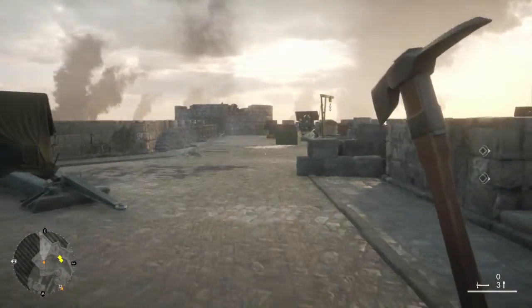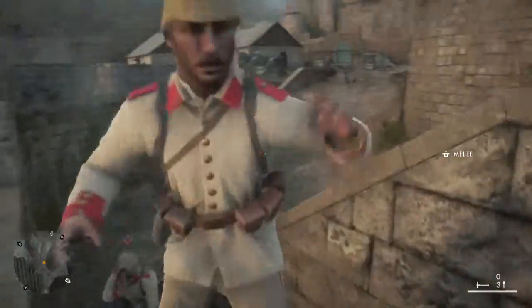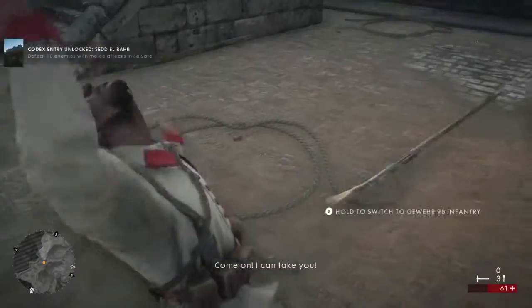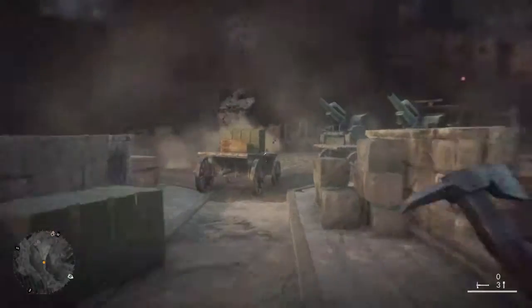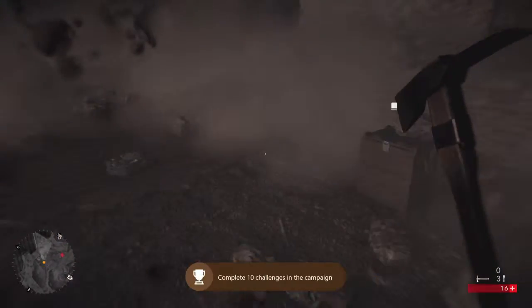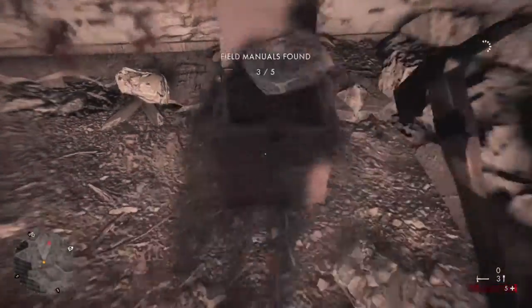After you pick that up, continue following the wall down. Remember to keep an eye out for enemies because they will give you trouble — just look for those diamonds. But if they do get alerted, it's time to go tomahawking. Keep following the wall. We alerted the snipers so we're going to hurry up. This place is going to blow up, but the collectible will be in the middle of the rubble — make sure you pick that up.